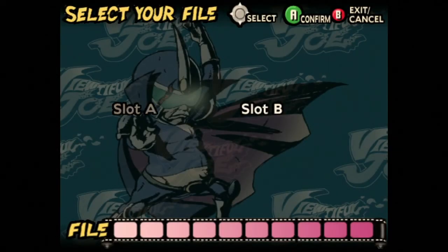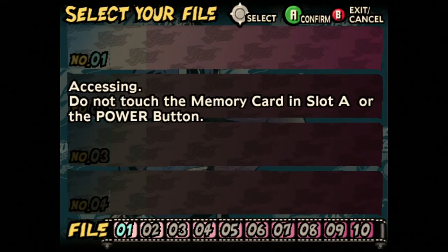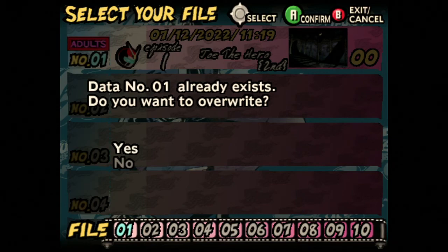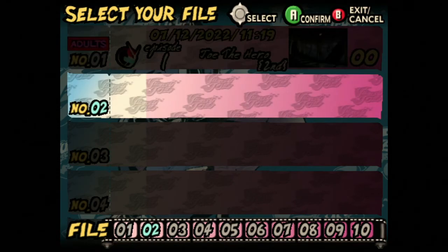Hey, we actually got to save! Wait, was that all just level one? Oh, that's why we didn't have a save spot — because we were too bad. Confirm. Yes. Exit.